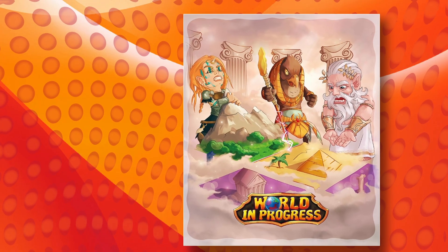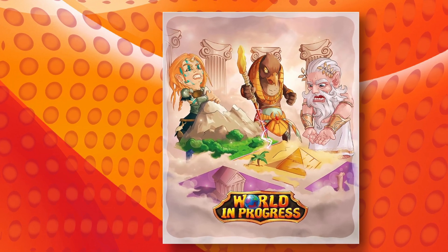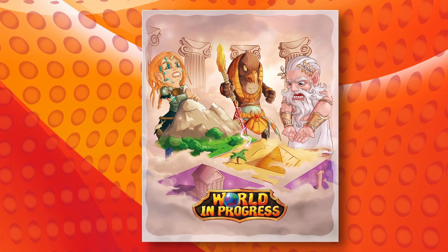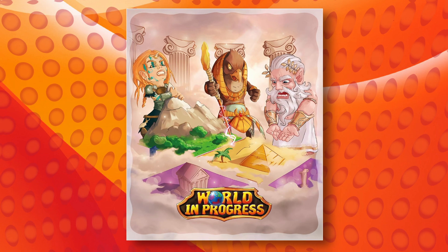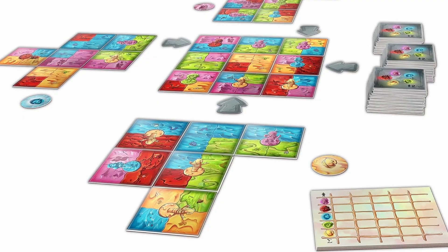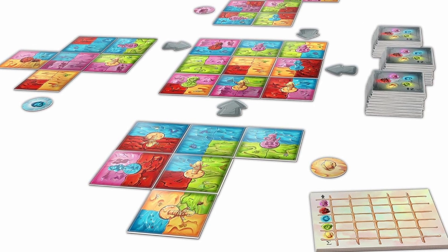The world has been shattered into pieces, and it's your job to reassemble it. We'll find out how that goes in World in Progress. World in Progress is a game designed for ages six and up, two to five players, and games take about 55 minutes. This is really just a tile placement game with a twist — you'll be gathering your territories and supporting them with the power of the gods to make your world a better place. Whoever creates the most majestic land will be blessed forever in the game.